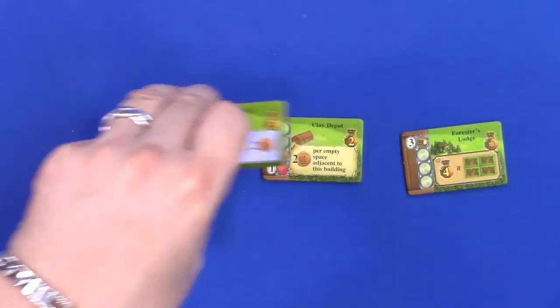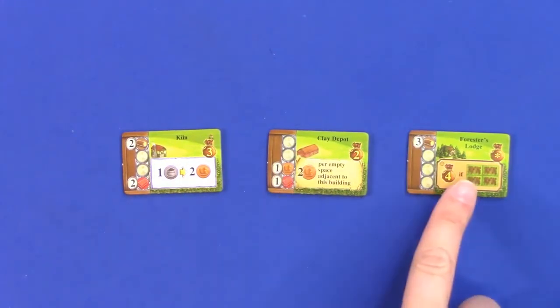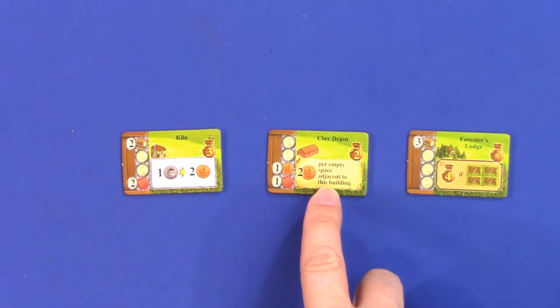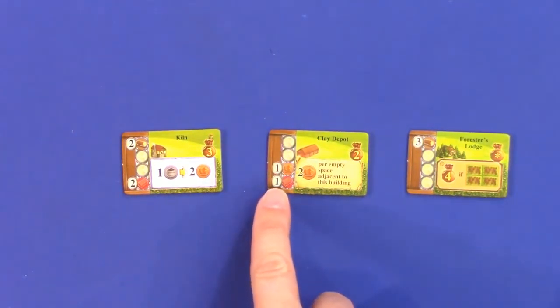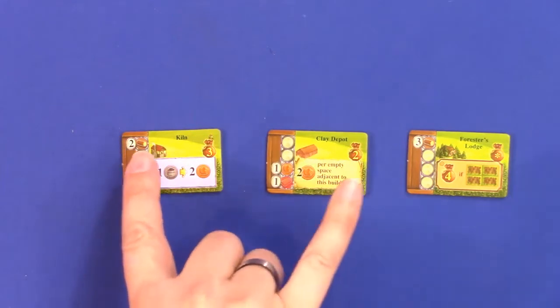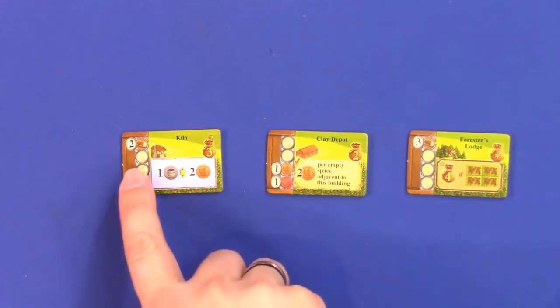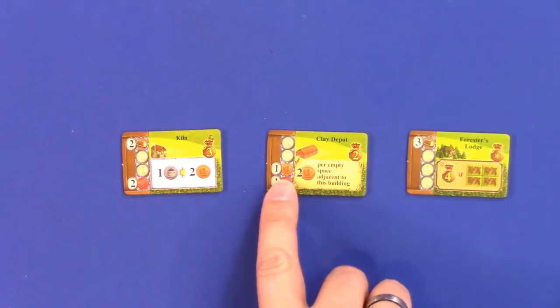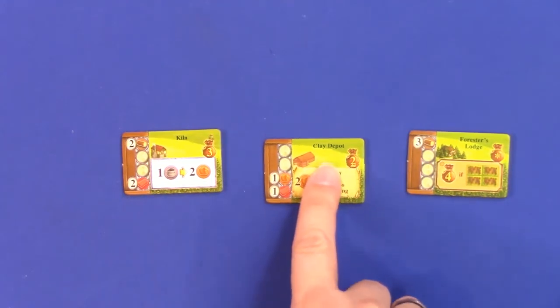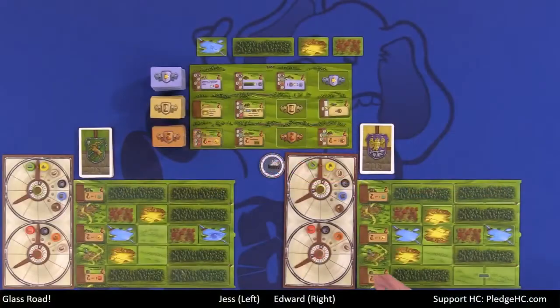Now that we've explained our cards, let's talk about the building tiles. Three different types of buildings: processing, immediate, and in-game scoring. Immediate buildings are one-time use. The prerequisites or costs to build them are shown on the left-hand side — wood cost at top, then glass, then clay, then brick at the bottom. So this clay depot costs one clay and one brick. You would spend them to build it — though I can't right now because I don't have the brick. Hashtag plan better.